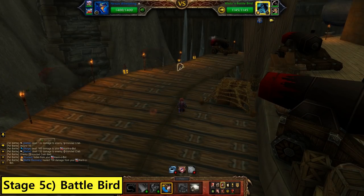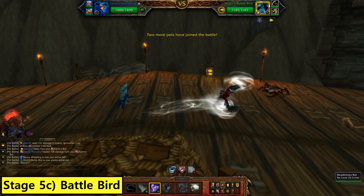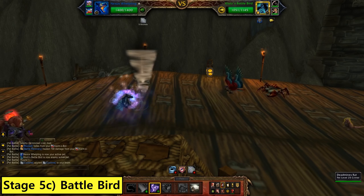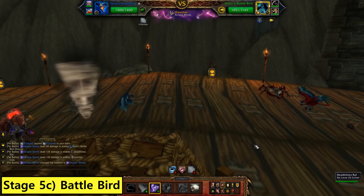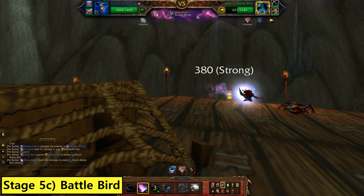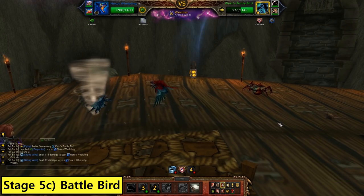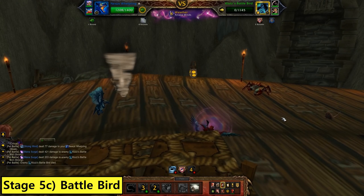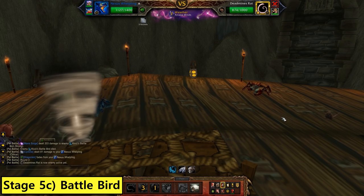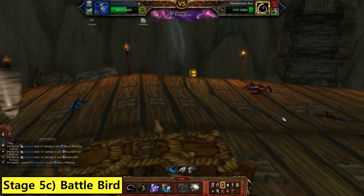The second-to-last encounter in this dungeon is Klutz's Battle Bird — a parrot in the style of the Greenwing Macaw, also with a little hat. He's a flying pet countered by the Nexus Whelpling. You could also use a Stormborn Whelpling or your favorite magic damage. If you bring the Nexus Whelpling and go Arcane Storm then Mana Surge, you don't even have to touch your keyboard and it'll get you halfway through the fight, including the first pet and most of the second one.